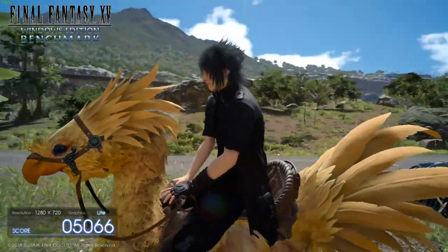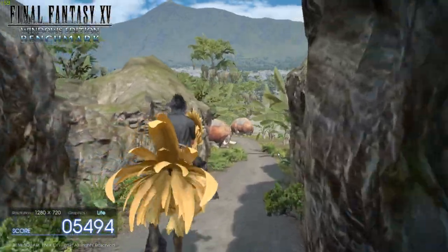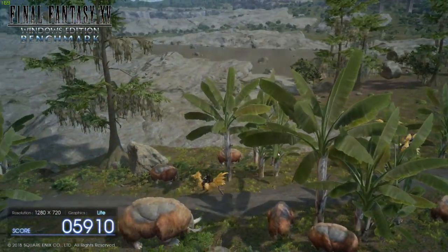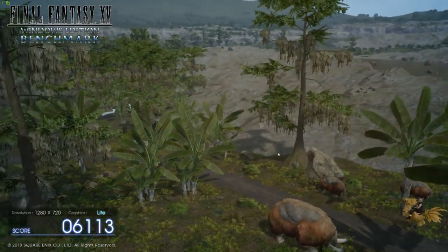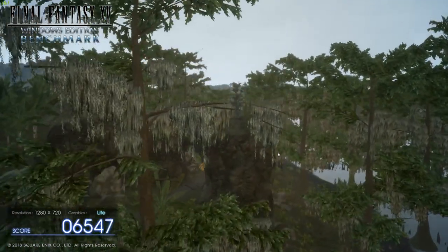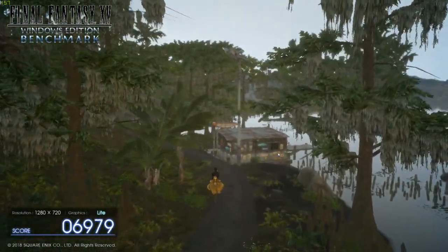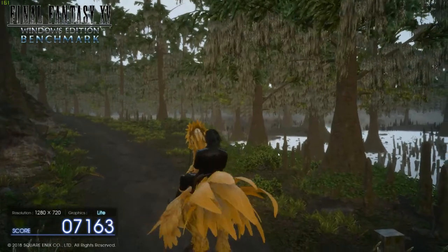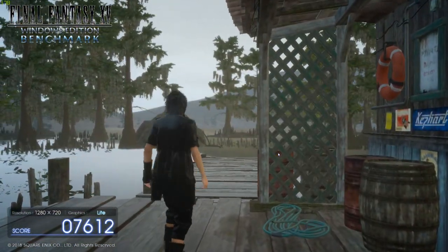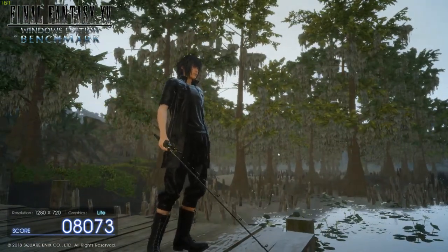I wouldn't even call it anti-aliasing — it's more the lack of AA. You can see the little green frame counter in the top left. I monitor the stream on my phone so it's tiny in the corner. I do notice a lot of stuttering when they get up on the Chocobo — I notice that too. When they first get up on it, there's one or two other moments as well. I think it's when the Shiva avatars appear that there's a brief stutter.